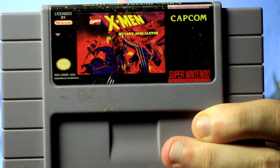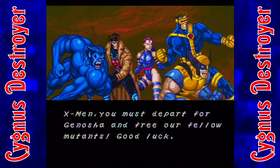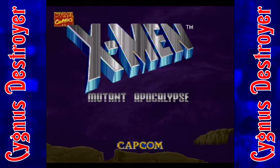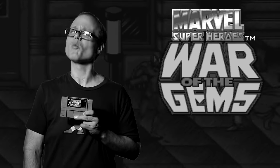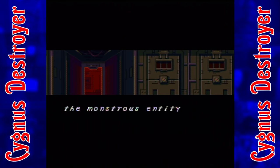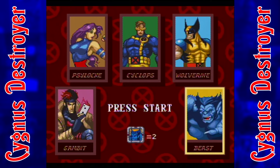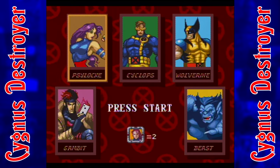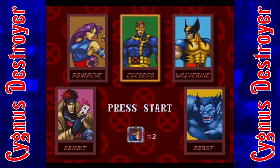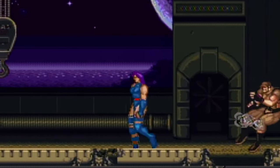X-Men Mutant Apocalypse was released in November 1994 by Capcom. It comes out of the gate strong with one of the most rockin' chiptunes I've ever heard, and it's unrelenting in its awesomeness from beginning to end. Viewers who have watched my War of the Gems review should already be familiar with Mutant Apocalypse, as this is its predecessor. The story is simple but satisfying: the X-Men have to travel to Genosha to rescue their imprisoned peers from the clutches of the devilish Apocalypse. There are five different initial objectives, and the team of Wolverine, Psylocke, Beast, Cyclops, and Gambit split up to tackle them individually.